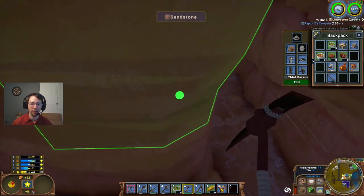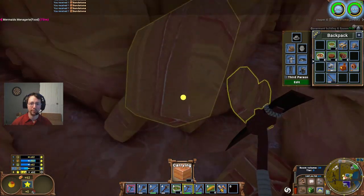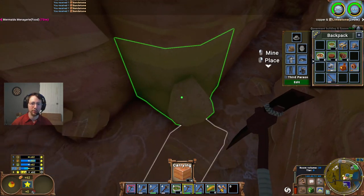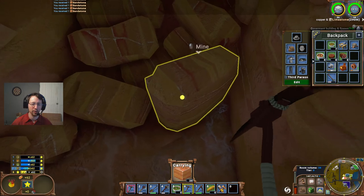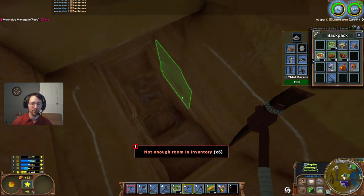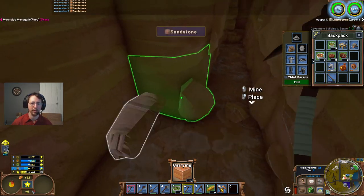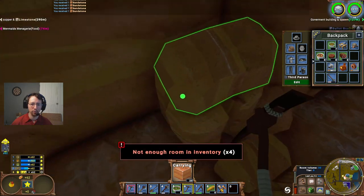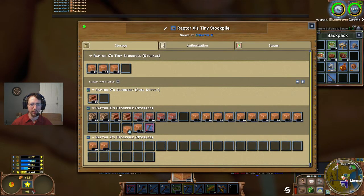I'm going to mine out some room right here for placing our medium stockpile - or technically a small stockpile, as the standard stockpile is just called a stockpile. Those are a 3x3 by 3, since you can only fit 12 high in there. So I'm going to mine out a 3x3 by 3 area to stick that stockpile, and then we'll be able to start transferring stuff from this level all the way up to the top in a few short steps.